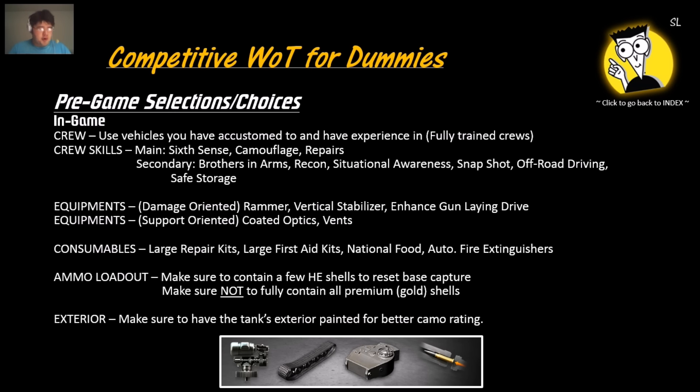For equipment on damage-oriented vehicles, use rammer, vertical stabilizer, and enhanced gun laying drive. For support-oriented vehicles, it's coated optics and vents. The rest of the equipment is mostly useless because they are conditional — things like spall liners or toolboxes only activate when you take damage. In tournament settings you try not to get hit because there are a lot of gold shells, so those pieces of equipment don't contribute to winning.